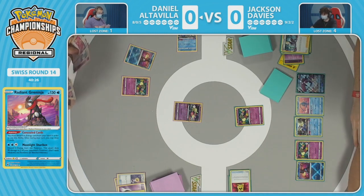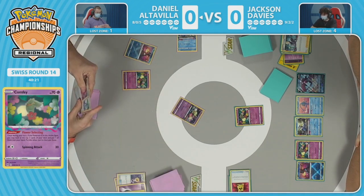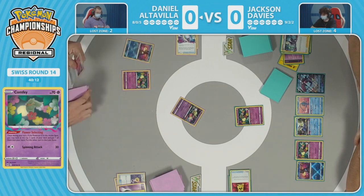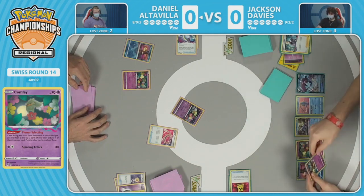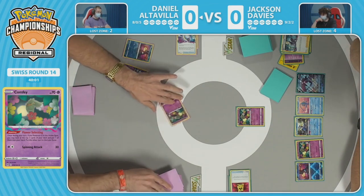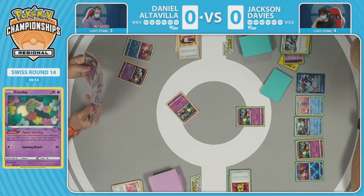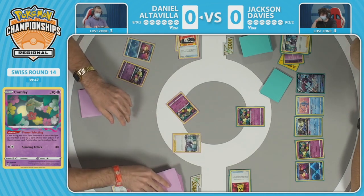Jackson looks pretty solid right now. Daniel responds with concealed cards, discards a lightning energy, draws two more cards. Manaphy is in hand — hopefully he gets that set up soon. An Escape Rope and Mirage Gate are being offered — going to keep the Escape Rope. Focusing on getting cards in the lost zone is a much higher priority than having payoffs. By the time you get seven cards in the lost zone, you'll have your extra Mirage Gates when you need them.